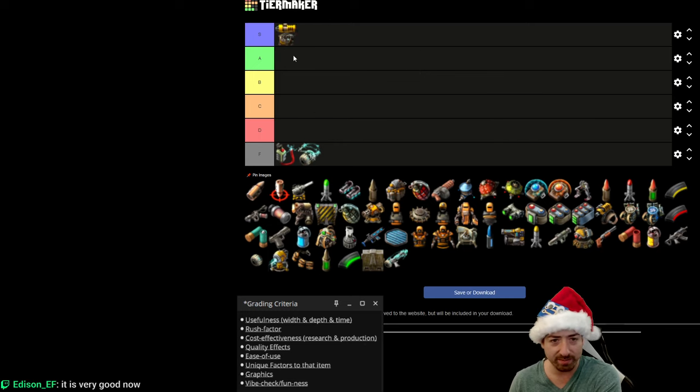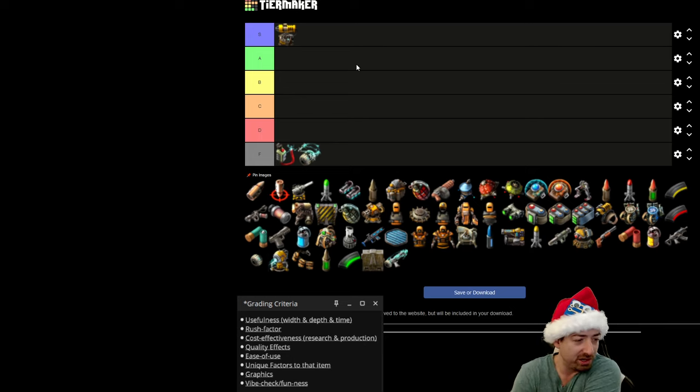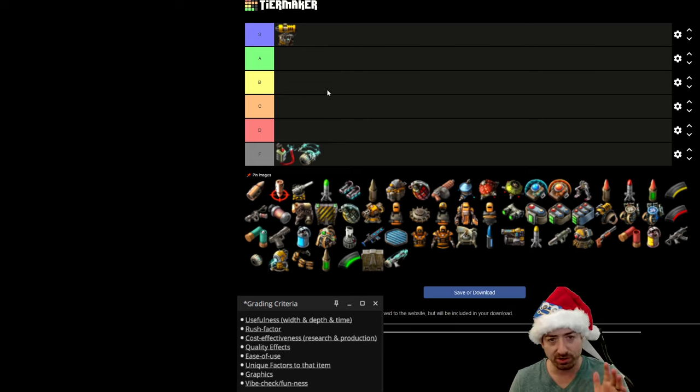Laser turrets go straight to S tier, because it's all you need. Laser turrets all the way — the biters are getting a little close? You just add more laser turrets. Yes, they need power, but they don't need so much that it's impossible to power them. A little bit of nuclear power and you're golden, plus a few accumulators to make sure a bunch can fire at the same time.